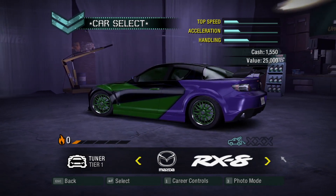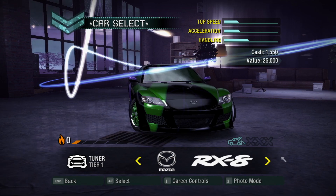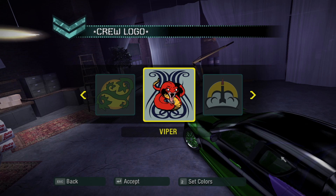Anyway, that's the vinyl livery of the RX-8. Looks pretty good, I think. Could be better, but the game has a limit for how many vinyls can be on one car. I especially like how it looks from the front — the weird purple edges from the shapes overlapping actually look kind of cool.